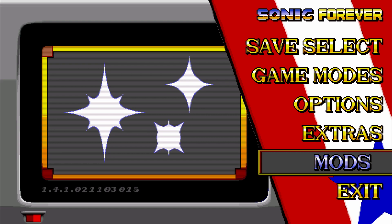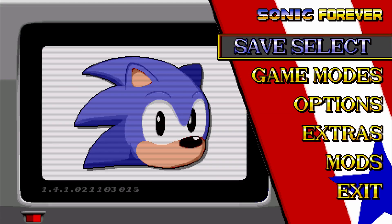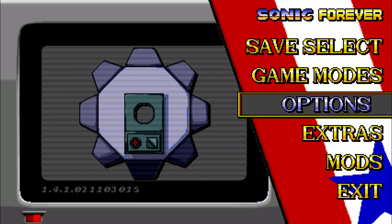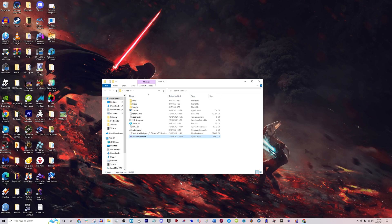You can also add mods to this from Game Banana — they have a bunch of Sonic 1 Forever mods that you can add on, and they're relatively easy to throw into the mods folder. That's it guys, this is how you play Sonic 1. It's super awesome. You just hit exit and that's it. If you ever want to go back to the game, you just click on the exe file again.